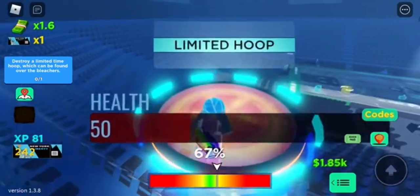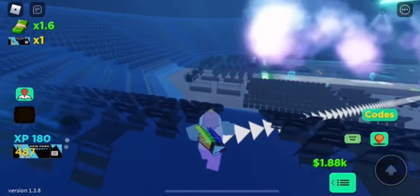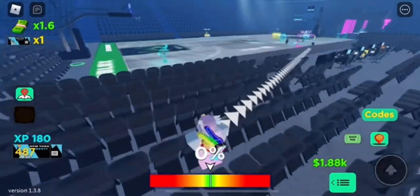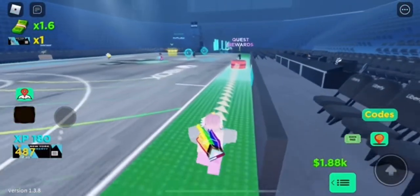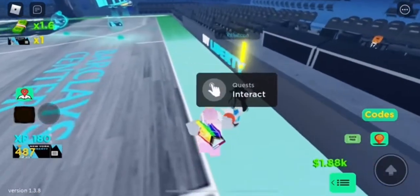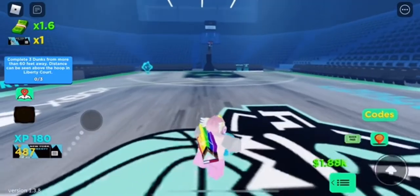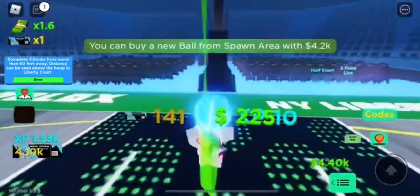Once you hit it one more time, the second quest is finished. Press done and go all the way back to this girl so she can give you a new quest. The hardest one in my opinion would be the 60-feet quest, because you have to buy a bunch of range upgrades to actually reach it, which costs a couple thousand. So you need to grind for that — now we have to do three dunks from 60 feet.